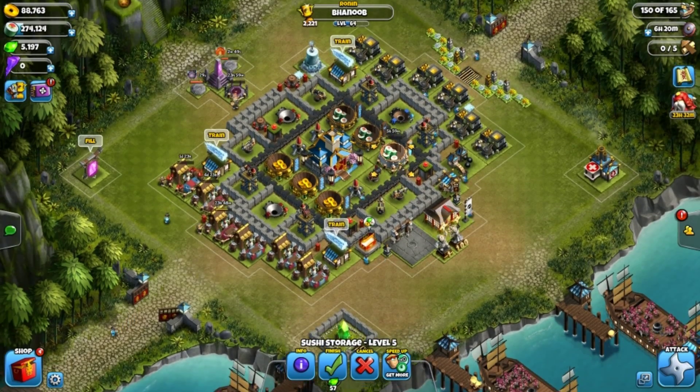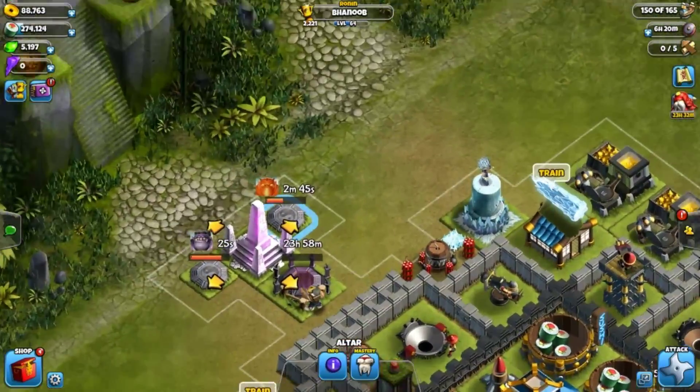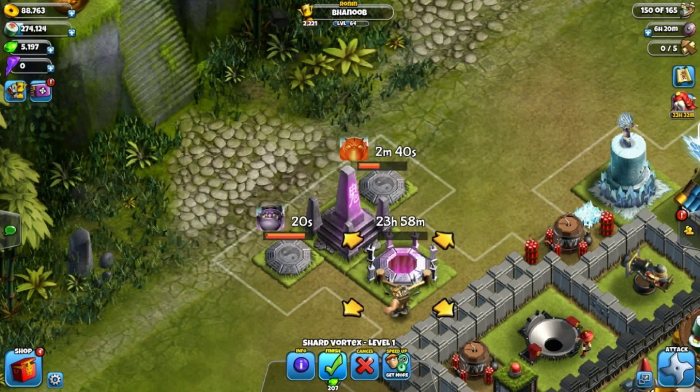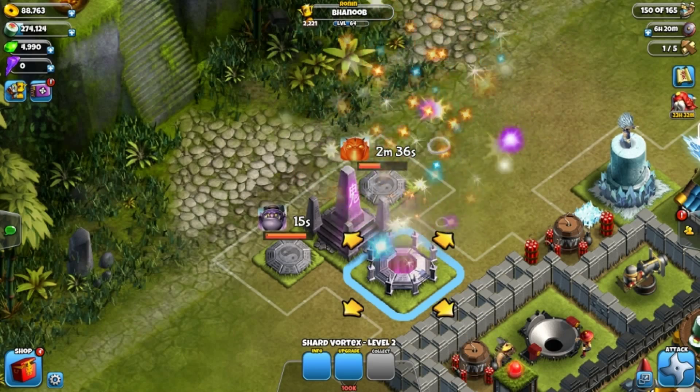But there you guys have it. You also get shards by winning battles. That's basically the update — you get the two new beasts, well one new beast. You get two beasts in your kingdom now, which will make you stronger in battle.